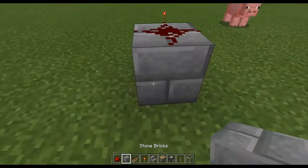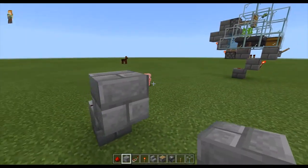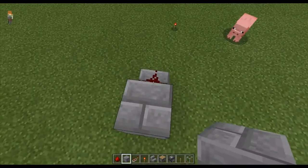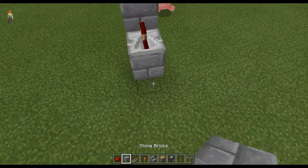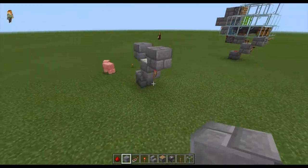To start, place down one block, put redstone dust on it, and make an L shape, then break that block. Once you do that, place another block right on top of that redstone, then your repeater so it's facing into that.